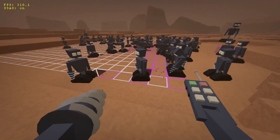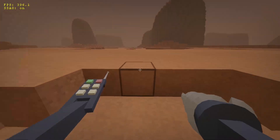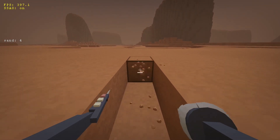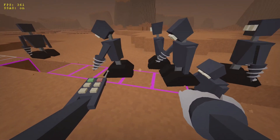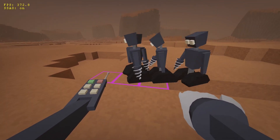Placing blocks should require some resources, so let's work on that first. Now when the player mines a block, a little resource particle flies to them and they get a corresponding resource. The same happens when droids mine blocks, although it's a bit hard to see since the particles move quite fast and there's no way to see the droids' inventory yet.